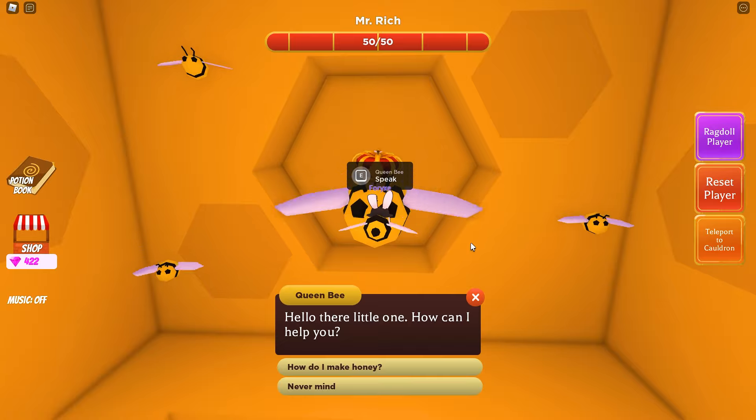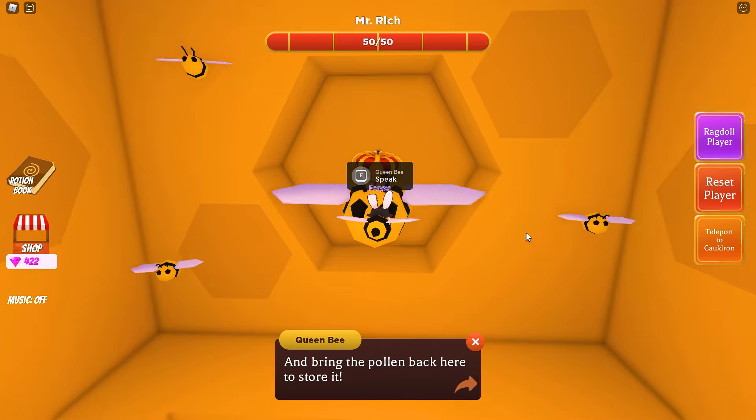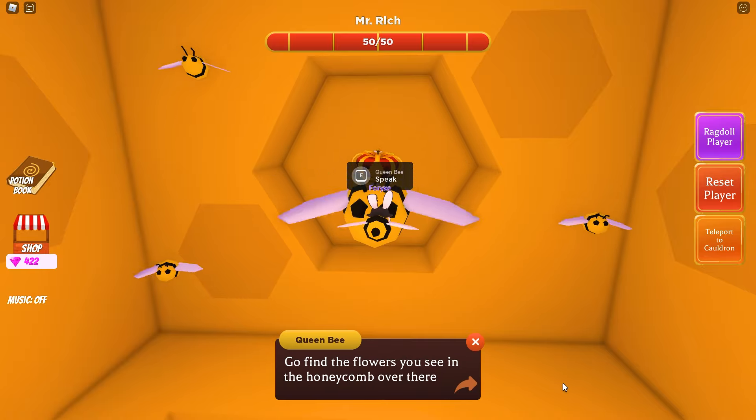The queen bee says: 'Hello there little one, how can I help you?' I ask how to make honey. She responds: 'A bee who can't make honey — what is the world coming to!' It then skips a bit, but she says to bring the pollen back to her — once you find all the pollen, you'll be able to make it into honey. Let's talk to her again: 'Go find the flowers you see in the honeycomb over there.'